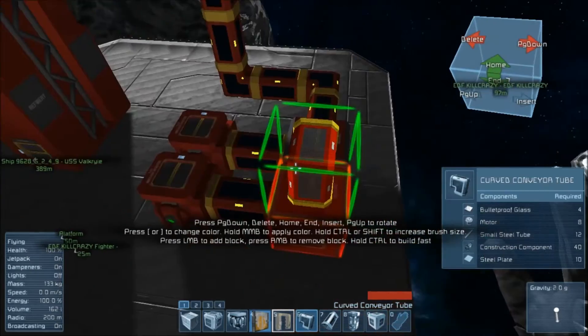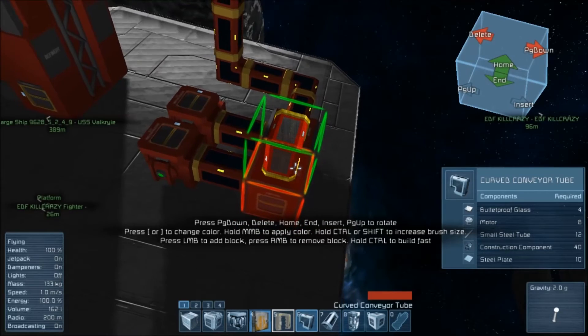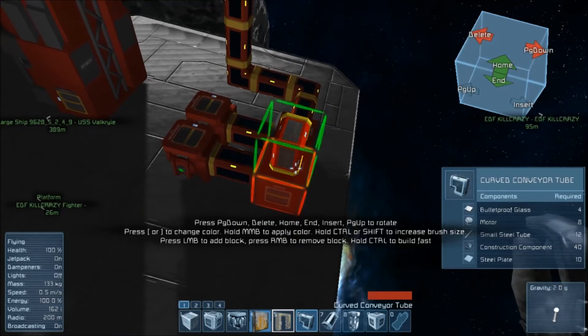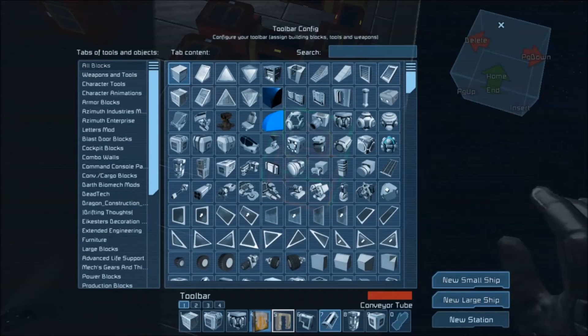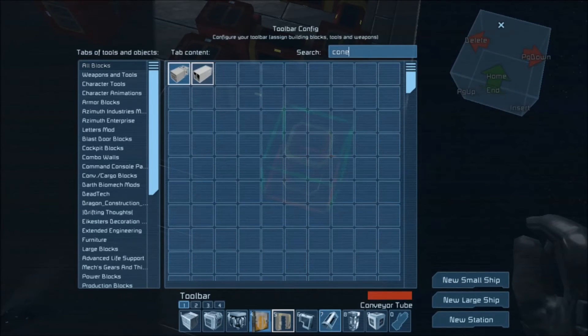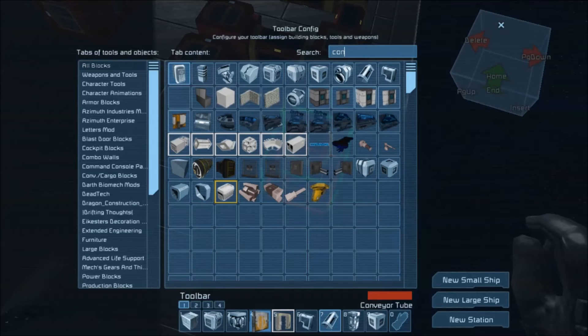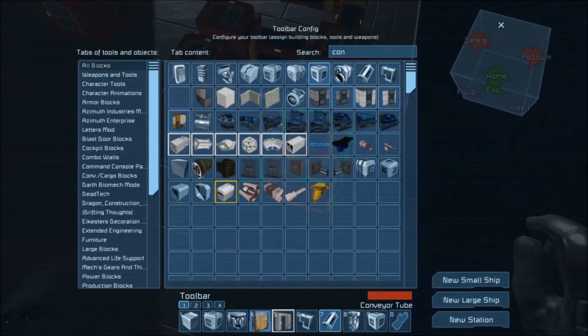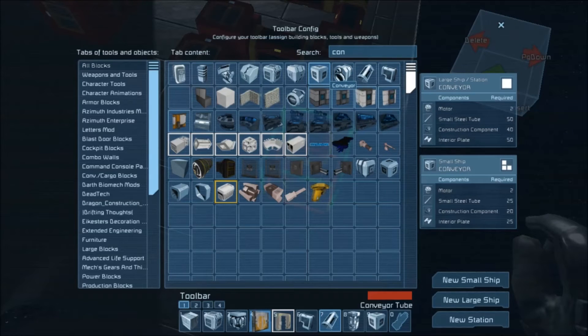What you're going to need — if you're in survival for a large ship or station — because you're going for two, you're going to need 4 motors, 100 small steel tubes, 80 construction components, and 100 interior plates. If you're going for a small ship it's a bit different.